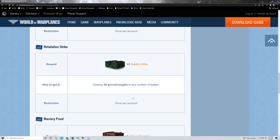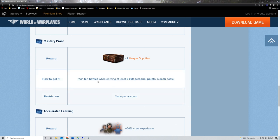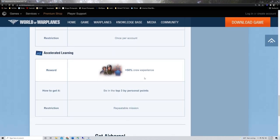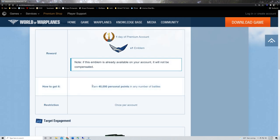You can get three supply crates with 60 ground target kills, once per account. You can also get one unique supply crate — a little more complicated: win 10 battles while earning at least 5,000 personal points in each battle, any number of battles over four days. Unique supply crates tend to have more goodies than regular ones. On top of that, you can get 50 crew experience by being in the top three in personal points — and that one's repeatable.